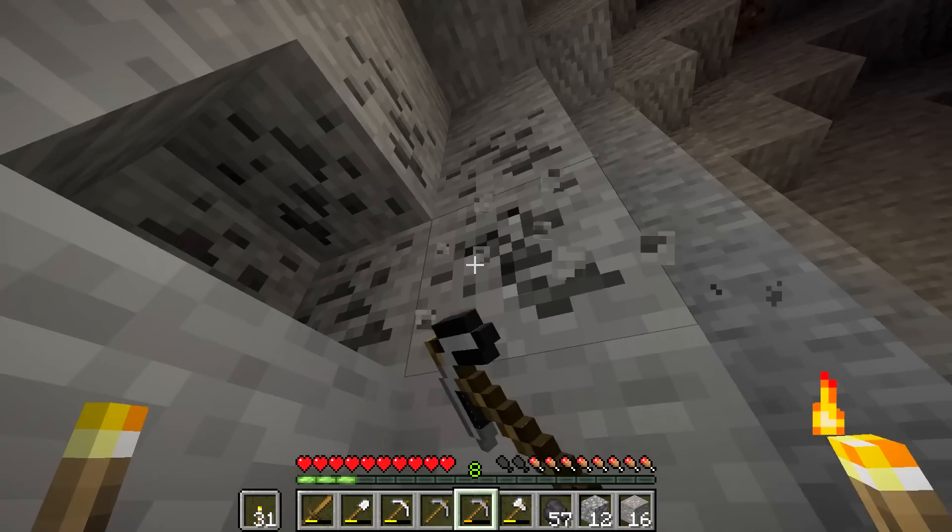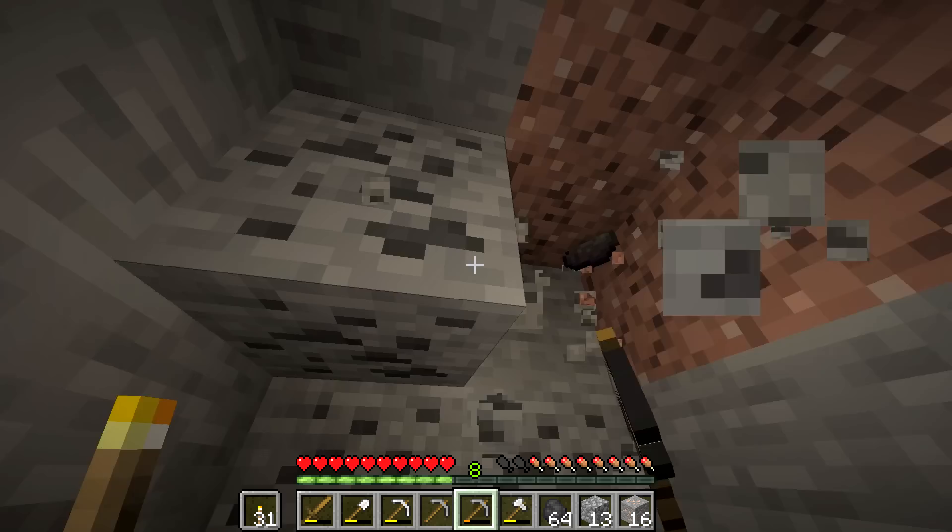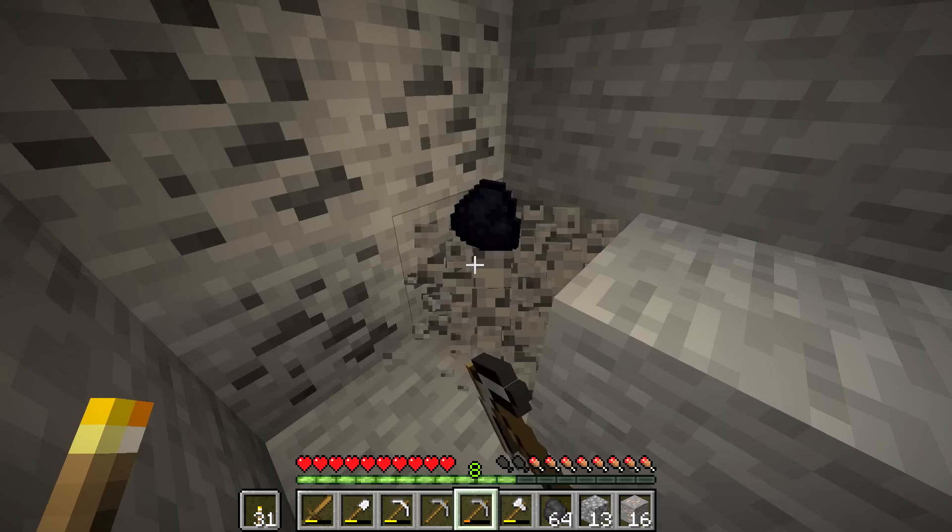This hole is huge — look at this. This is right outside our base. I had no idea it was there until I was building my house, and I walked around back and I'm like, oh man, there's a nice mining cave here. So we can make this into our own personal mine. I'll make it look really fancy and nice, I think — maybe towards the end of the episode when we get some better iron tools.